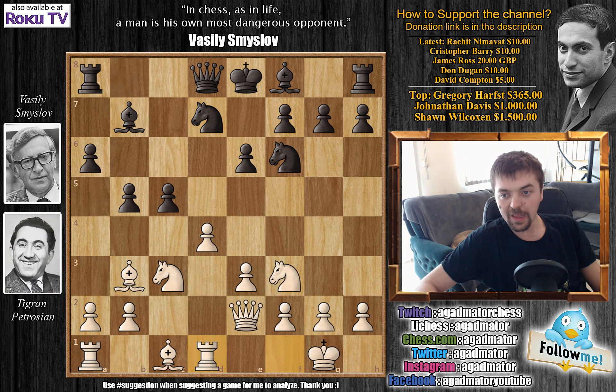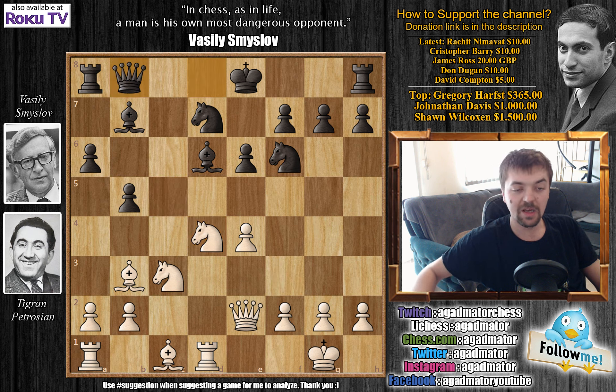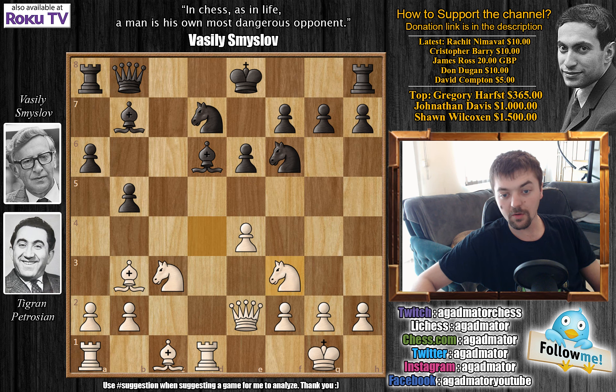Rook to d1, we have bishop to d6, and now e4. c captures on d4, knight captures on d4, and queen to b8. Here Smyslov already set up a nice battery, attacking that h2 pawn. We have knight back to f3, defending the pawn, and now b4.